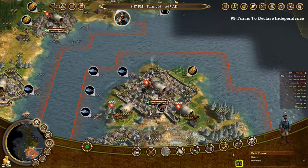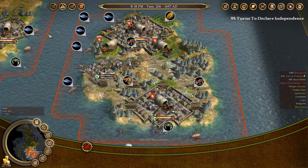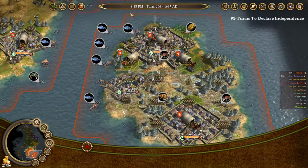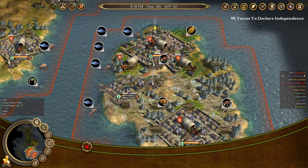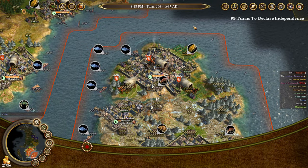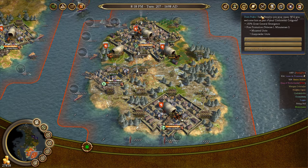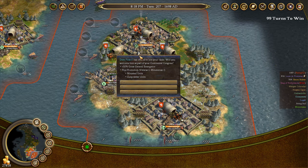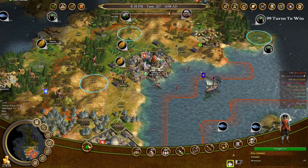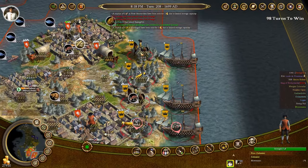That takes care of forming our constitution — all we have left to do is wait until the king's men get here. I'm going to speed along and skip the usual economic busy tasks. Note that I currently have 27,000 gold in the bank, so I clearly didn't need to be playing at the lowest difficulty level. Our last Founding Father has just joined our cause — we accept him. Now I'm advancing turns until the king's men get here.